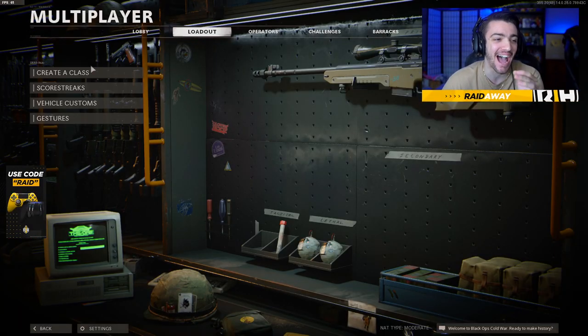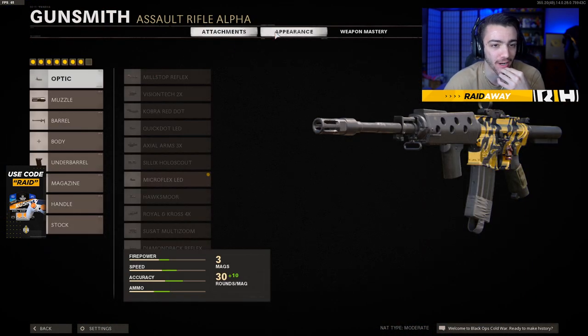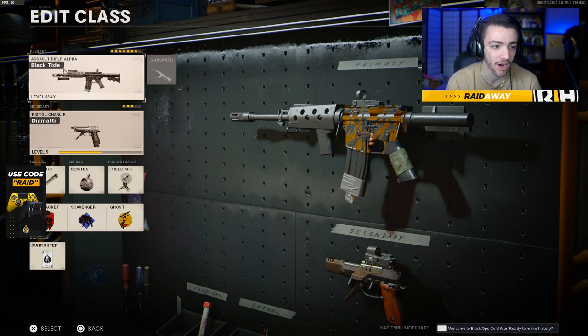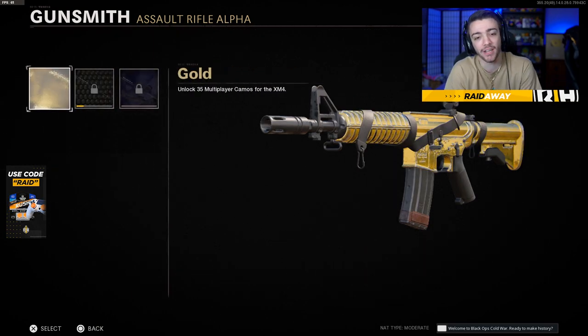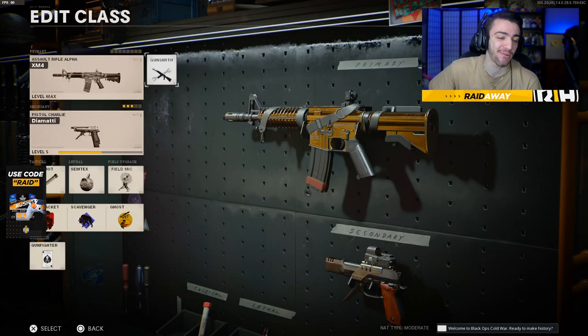Alright ladies and gentlemen, so as you just saw, I unlocked my first gold gun here in Black Ops Cold War. Here is the gold XM4, and I gotta say, I really, really love the gold camo in this game. I also have a blueprint of the XM4 called Black Tide, and it kind of changes the gold camo a little bit — makes it look like a gold tiger on it. But here is the regular XM4. I'll throw it on right now, and if we go to camos, you guys can see that's what regular gold camo looks like on the XM4. It kind of covers a lot of the weapon, which is cool. I'm super excited that we got our first gold gun from Road to Dark Matter, so let's hop into a game with the gold camo and see what we can do.